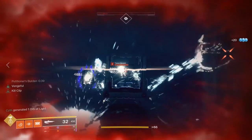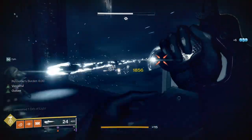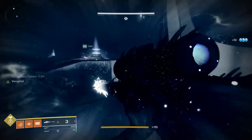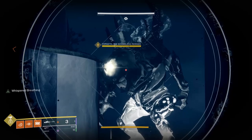Extinguishing a well removes the shield of the boss and you can shoot Vorgeth. Vorgeth will also summon 4 Axion darts every few seconds during the DPS phase, which you should shoot down if possible. If the shield comes back, this process repeats itself until Vorgeth dies or you wipe.